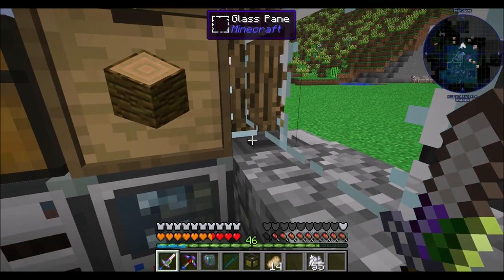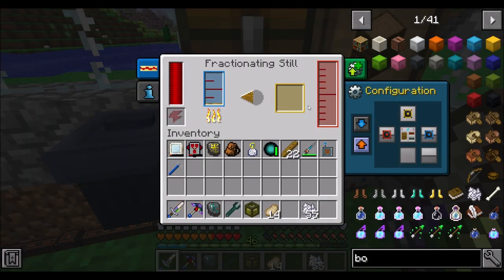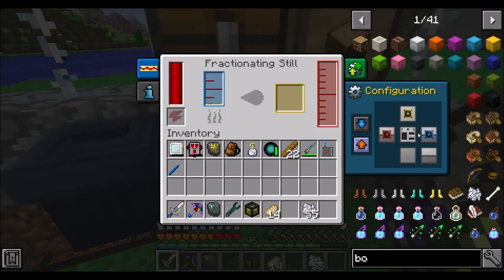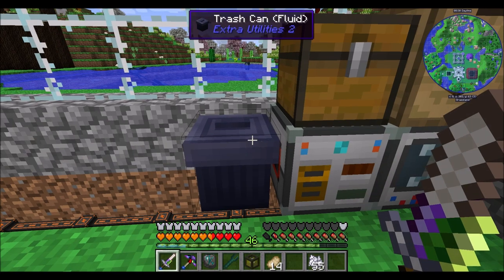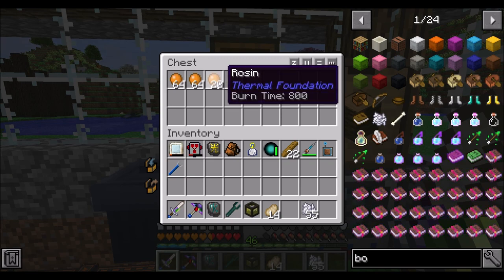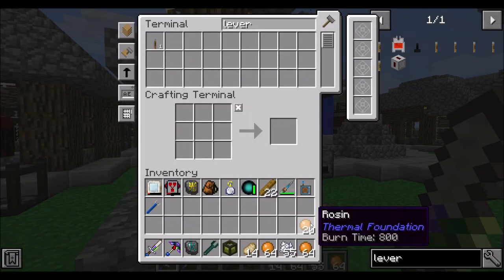The items to the right are going into a trash can, and the liquid to the left is going to the resin converter — the resin's turning into rosin. The export of the red liquid goes to the left, which is a trash can fluid. And up top we're getting rosin. Sweet. So that's our automated rosin maker.